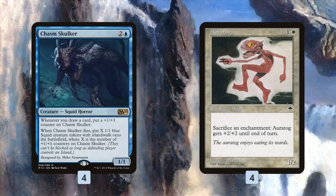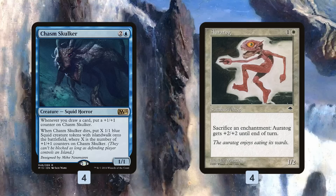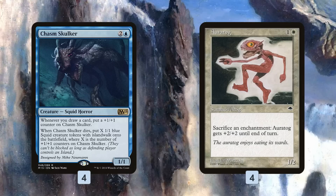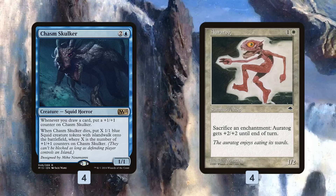We also have Oratog, which is a little weird but gives us two things we want. It's a backup finisher — we sacrifice enchantments and it gets +2/+2, do that repeatedly and it ends up pretty big. It also gives us a free way to sacrifice Induced Amnesia or Hatching Plans with no additional mana, so we get all those cards back from exile or draw with Hatching Plans. It's kind of another combo piece in that sense.